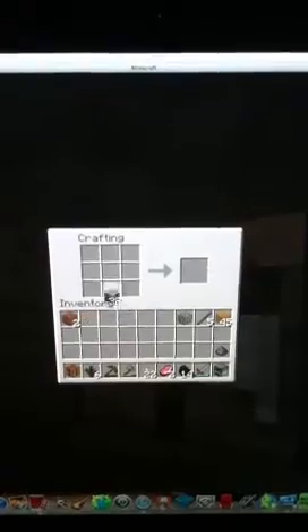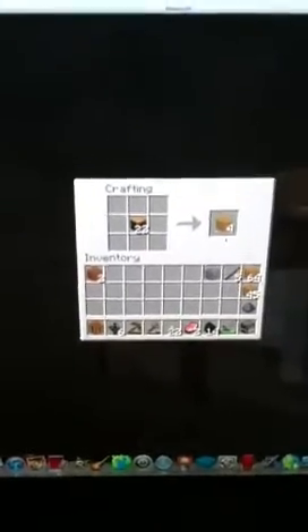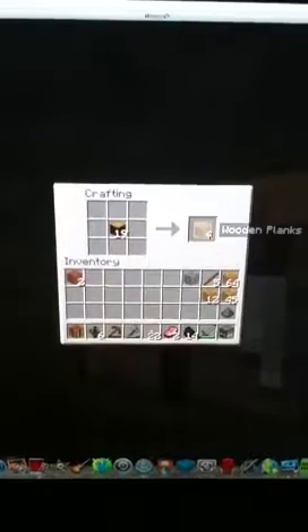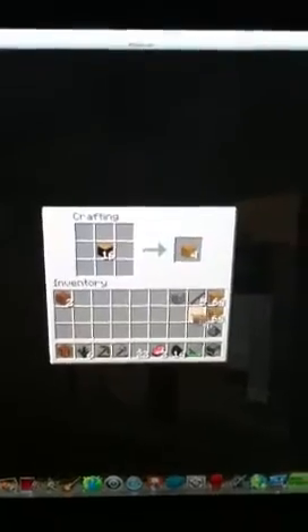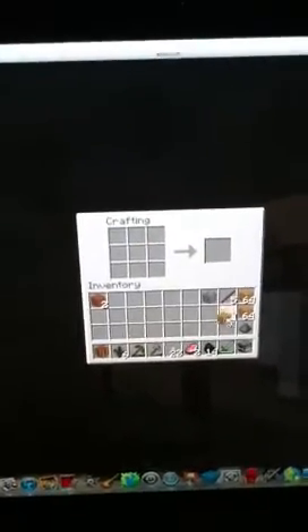I'm going to teach you how to make a chest, because chests are important in case you die. I've heard that you lose all your items and you need to go back to where you died to find them, but your chest keeps the items safe. If you put two chests next to each other it creates a large chest.